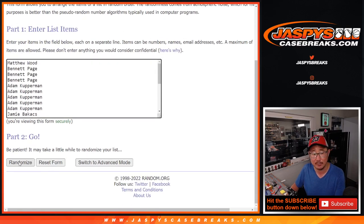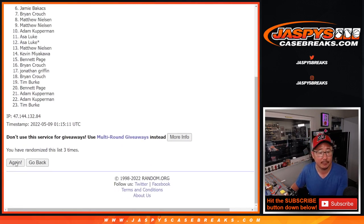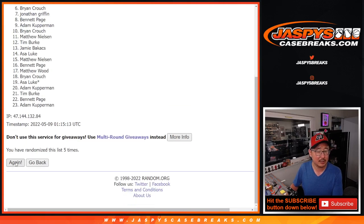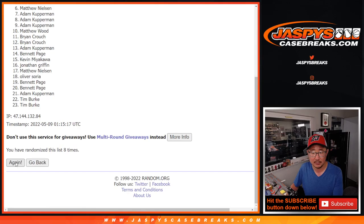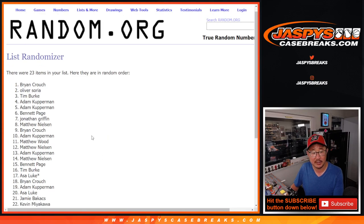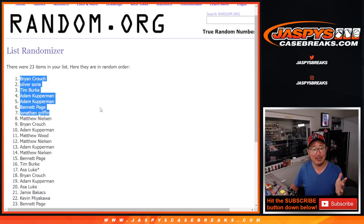Six and a six, 12 times — rolling one through twelve. And 12th and final time, there you go, six and a six, 12 times. After 12, top seven here: Brian, Oliver, Tim, Adam, Adam, Bennett, Jonathan. Extra spots going your way.